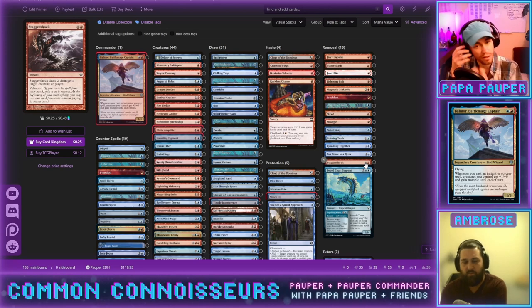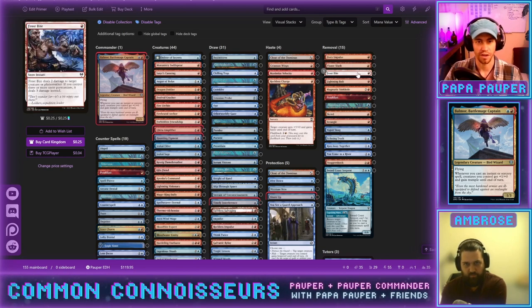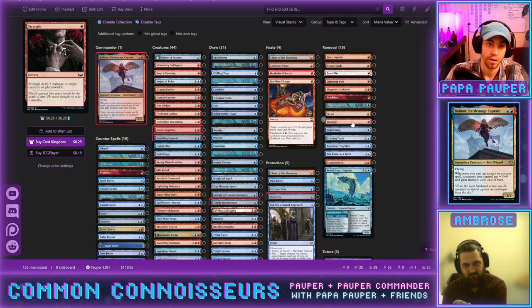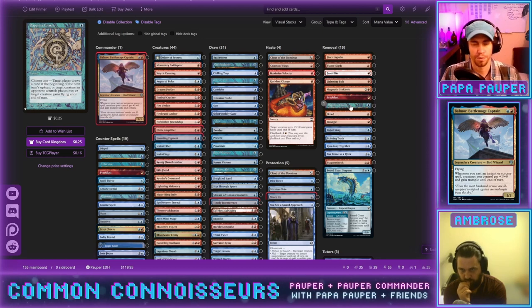Our one-mana removal: Fiery Impulse deals three, Flame Slash deals four, Frostbite deals three for snow permanents, Lightning Bolt is Lightning Bolt, Scred deals damage equal to snow permanents, and Strangle deals three. Almost all one mana, which is ideal. Sapphire Turn phases out an opponent's creature — like a bounce effect — but also grants evasion on another mode, which is massive. It's almost a pseudo-unblockability effect.